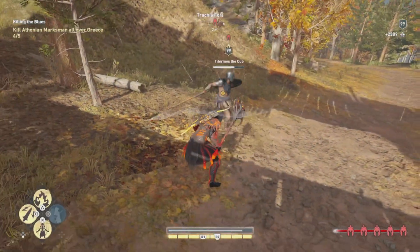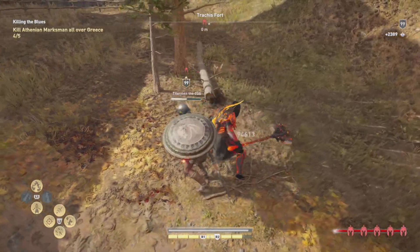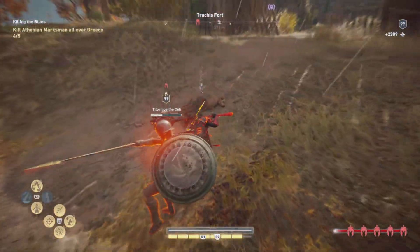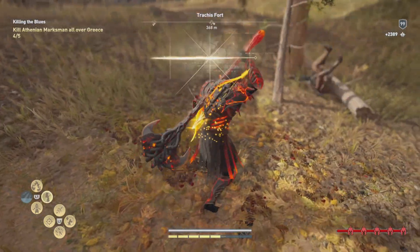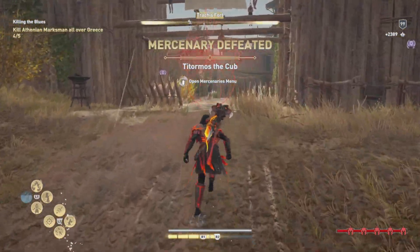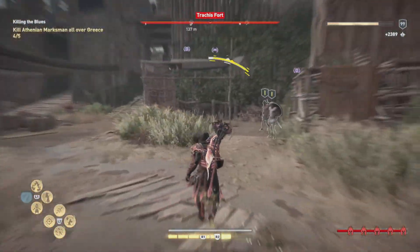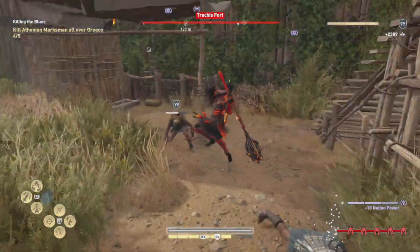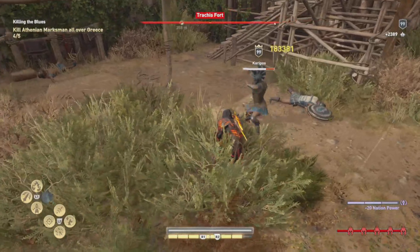We also have the visual glitch going on with the Traveler armor set that still hasn't been fixed, although everything there was still working. In this case, it's a situation where if you go to a blacksmith to put an engraving on, you cannot in any way get those engravings back. So you may want to make multiple saves before you go and collect any of those ostrakas and engravings, just in case.